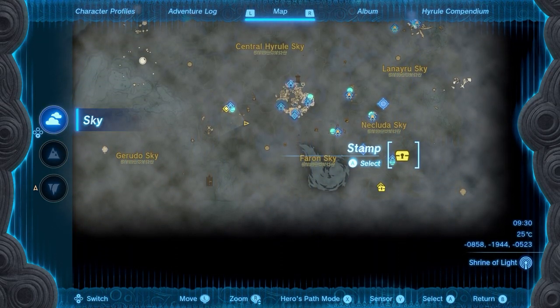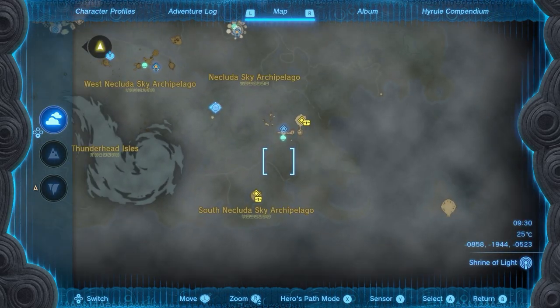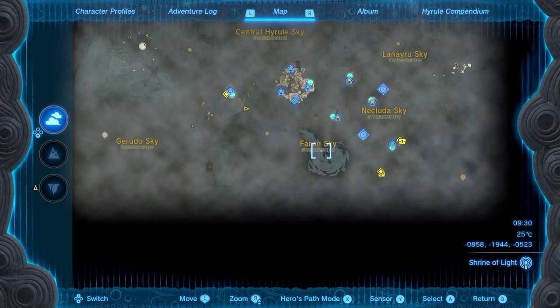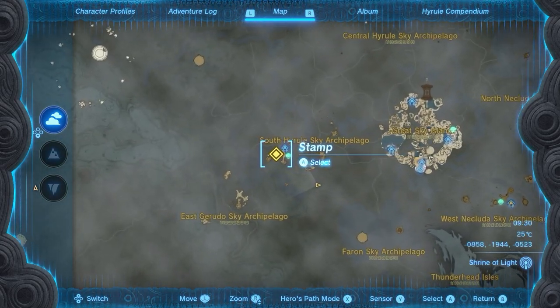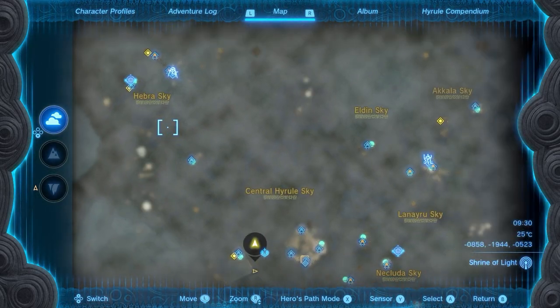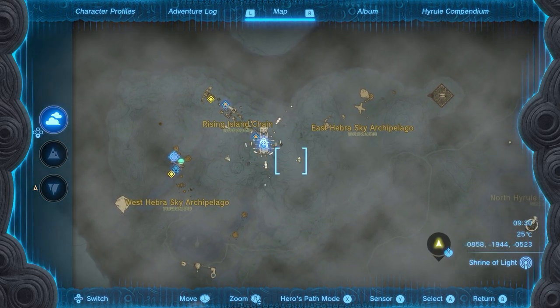Some of them might be a bit tricky. These two down here with the chest next to them — these are level 3 ones. These are worth focusing on because they drop the large Zonai Chargers. All you do is farm all of these, wait until the next Blood Moon when they respawn, then farm them again. You'll easily get 50 to 70 Zonai Chargers per trip, and maybe around 10 to 15 of the large ones as well.